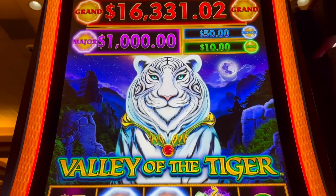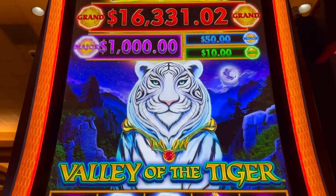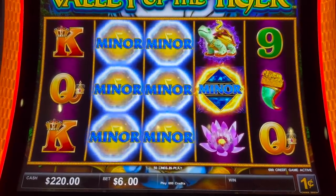Today we are going to take on this bad boy — Valley of the Tiger — with a $1,000 maxed out major. That screen right there is baloney in my opinion, but we'll see.